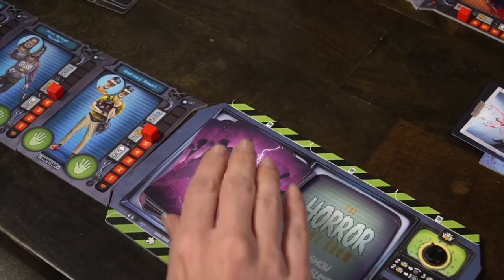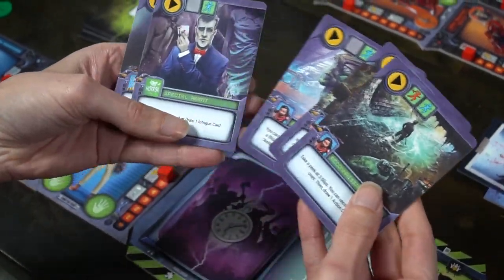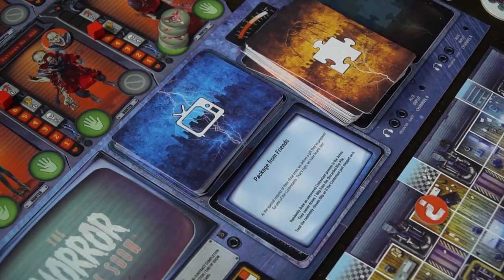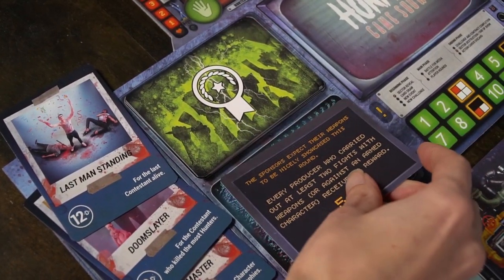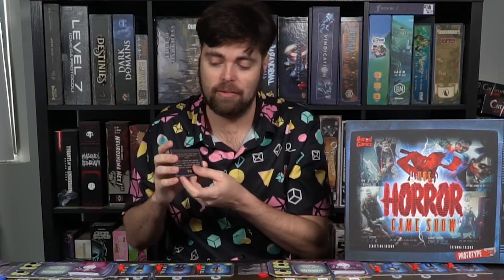The game begins with each player making sure their deck is shuffled and then drawing five cards. These cards are what you'll use as actions on your turn. Starting with the first player, the first phase is the event phase: draw an event card, read it aloud, do whatever it says, then place it in the discard pile. Next is the challenge — the green card — which indicates what specific sponsors want you as a producer to do during the round to gain money. Place this up so everybody can see it.